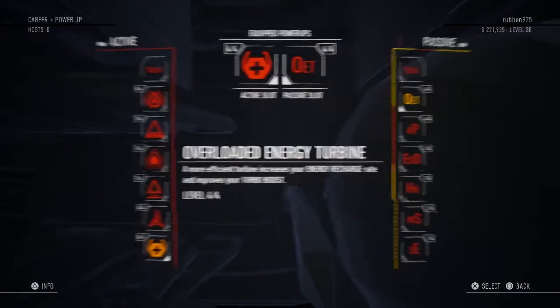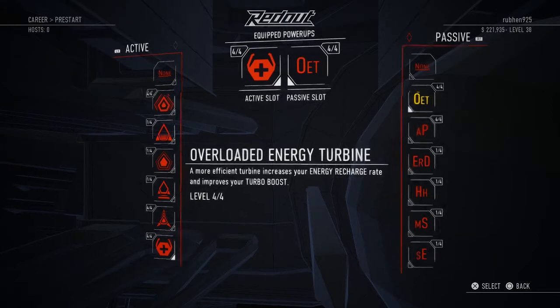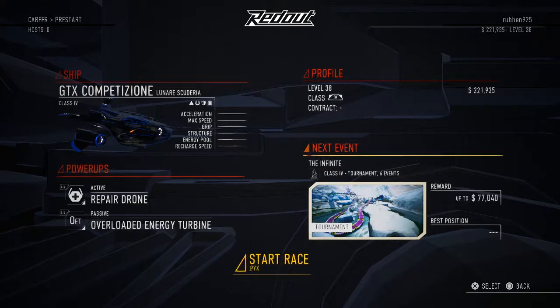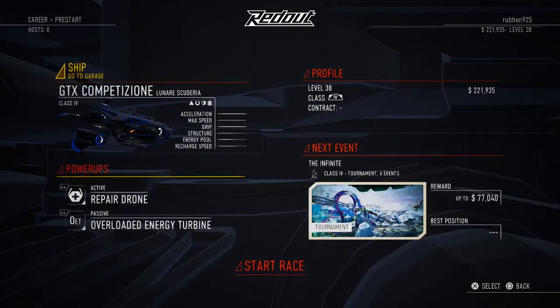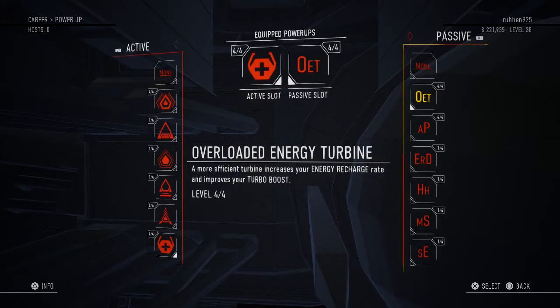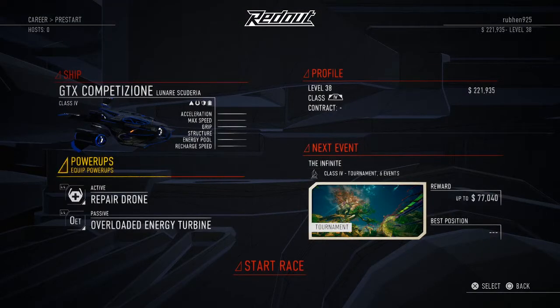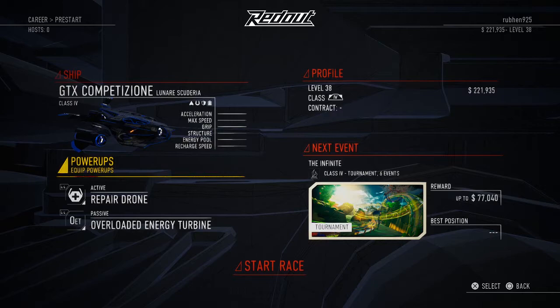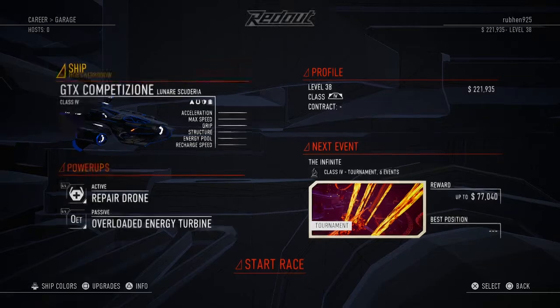The repair drone, when fully upgraded, also grants a speed boost while repairing — that's a key part of why it's so powerful. The passive ability I pair it with is the overloaded energy turbine, which is a more efficient turbine that increases your energy recharge rate and improves your turbo boost. Combined with the Lunair Scuderia, you recharge quickly, boost constantly, and constantly repair while also getting that speed boost.